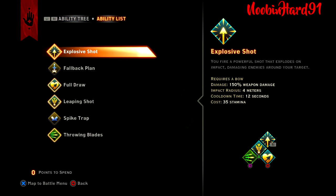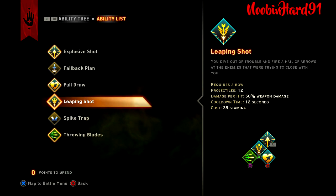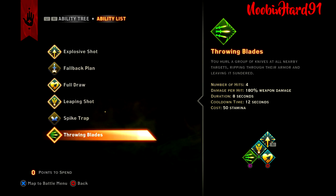First things first, a little look at the active skills I do have unlocked already. I'm not using all of these. I will show you which ones we are using as well as explain them once we go into the breakdown of active and passive abilities. So I have unlocked: Explosive Shots, Fallback Plan, Full Draw, Leaping Shot, Spike Trap, and Throwing Blade.